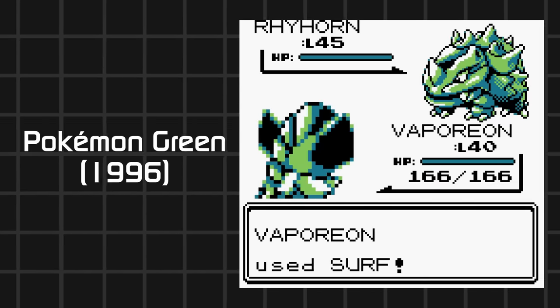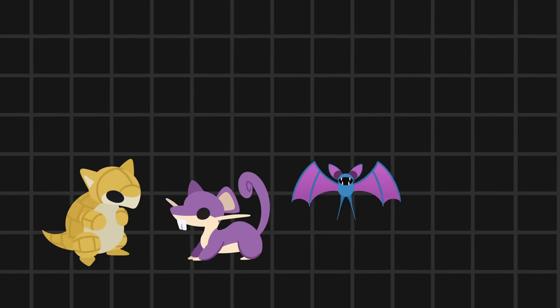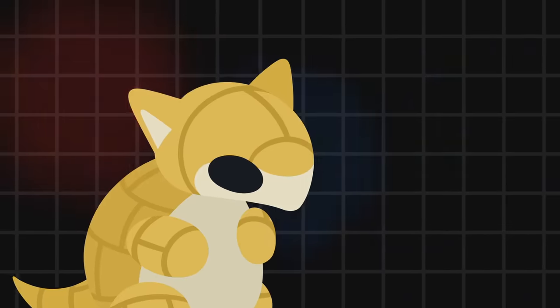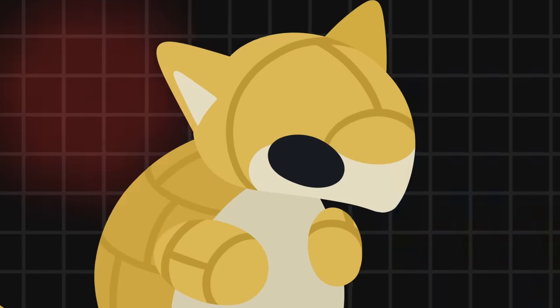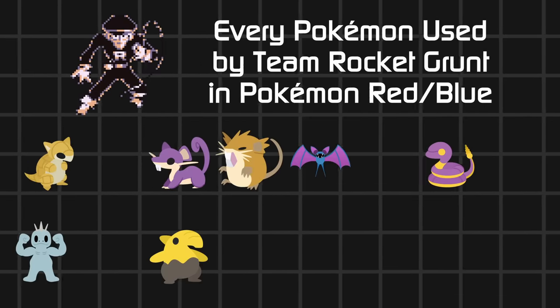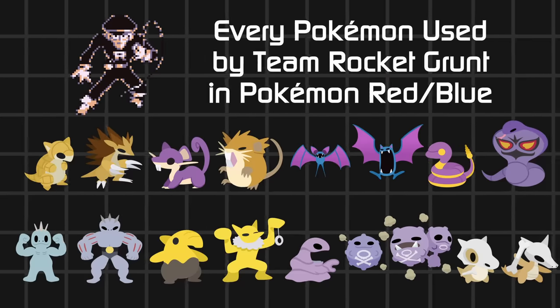Well, in contrast to the anime, the earliest grunts used Sandshrew, Rattata, Zubat, and Ekans. Sandshrew — I thought you were Cinnamon Bun, what are you hiding? And that's the thing: were these designs made for Team Rocket? Or did the Team Rocket plot come after the mons were designed, and the dex was cherry-picked for the antagonist to wield? For this generation, the team uses quite a selection of mons throughout the game, which could make sense because they're supposed to be going around stealing mons.